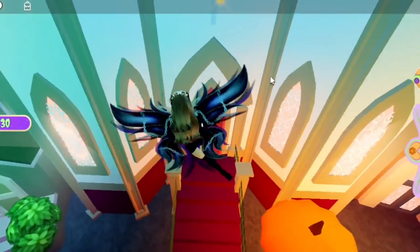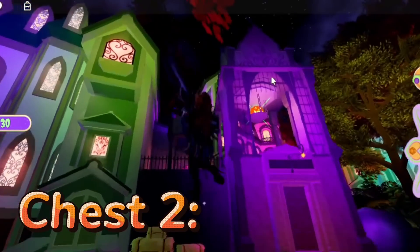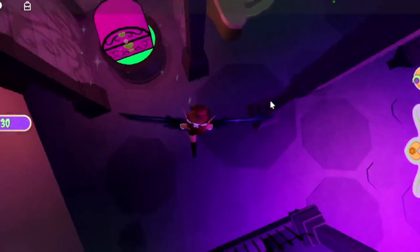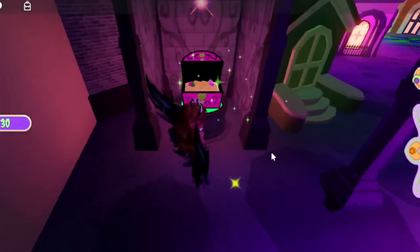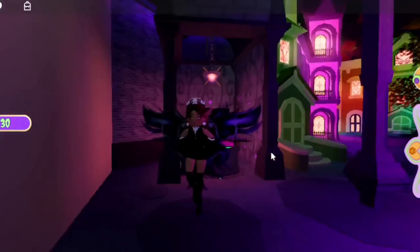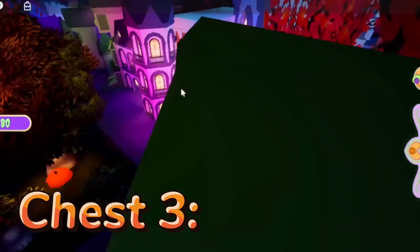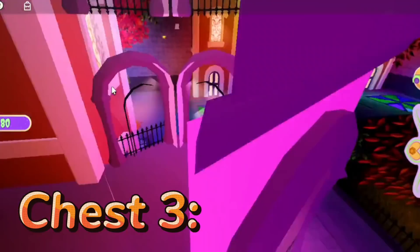All of the chests are hidden around this map, but I'll show you the locations right now. The second chest is around here — there's a green path and you have to click it, and it will give you around 50 candies as well. I keep confusing candies and diamonds!